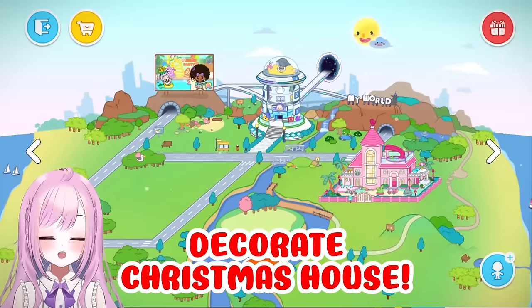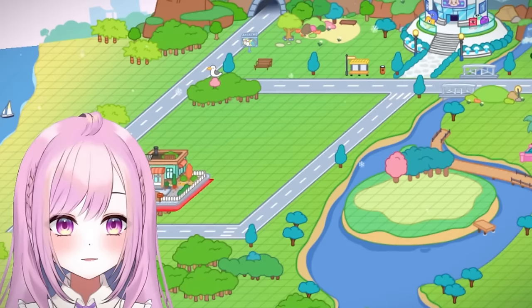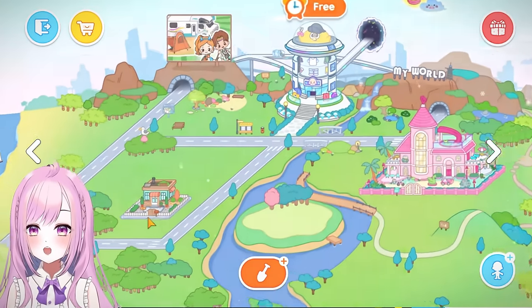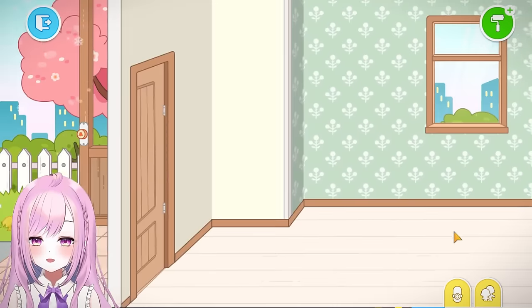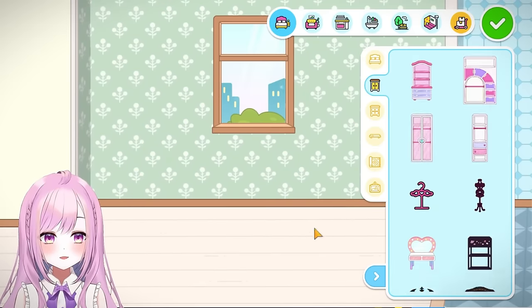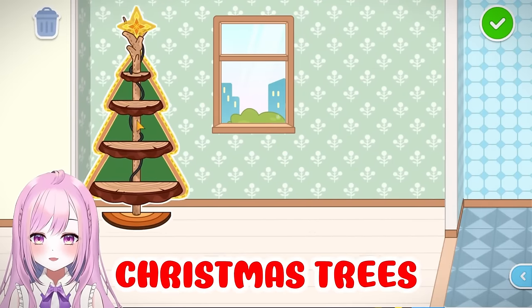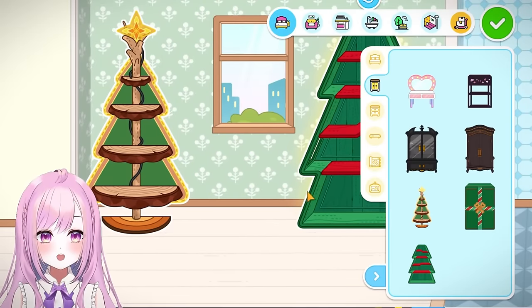Time to start decorating my Christmas house! First, let's grab our house and place it here — this is gonna be our holiday Christmas house, nice and cozy. Let's try out the customization packs. There are four rooms. I want to make this first room the living room, so we'll put some Christmas trees to decorate. Let's put one here and one here — this can act like a shelf!